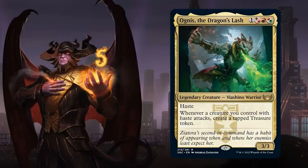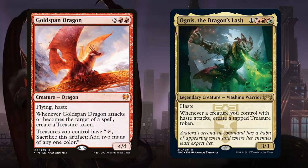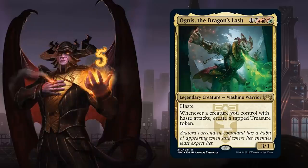At number 5 we have Ognis, the Dragon's Lash, a 4-mana 3/3 legendary Viashino warrior with haste. Whenever a creature you control with haste attacks, create a tapped treasure token — including Ognis himself. It plays nicely alongside cards like Goldspan Dragon, which not only has haste but generates treasure tokens that can be sacrificed for 2 mana instead of just 1. It can even slot into a mono-red deck thanks to its hybrid mana cost.